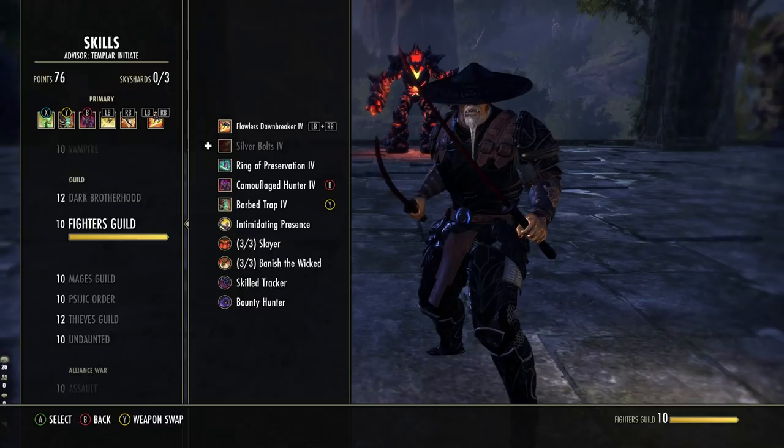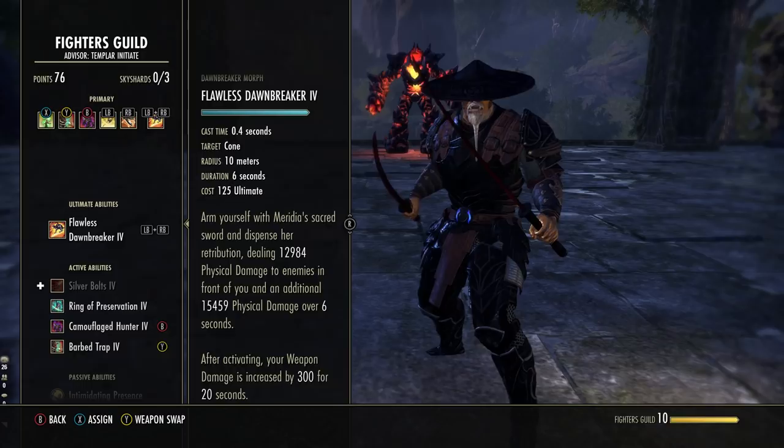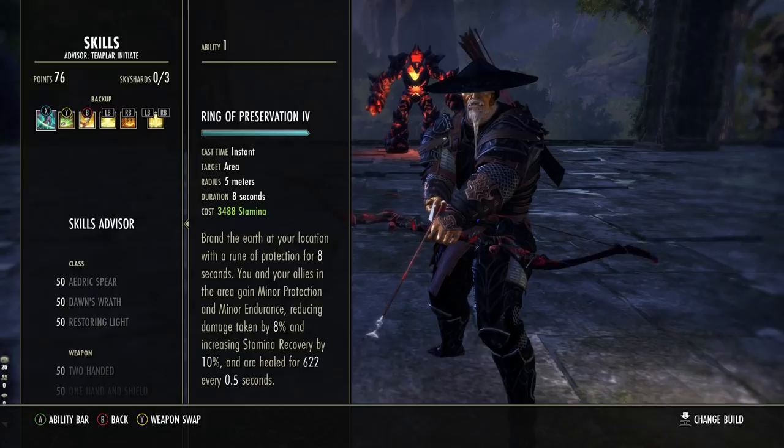Flawless Stormbreaker is our main ultimate on the front bar. It's here mostly for stats — we'll explain those in the passive section. It does really nice damage in front of you with an initial hit and damage over time, and it increases your weapon damage by 300. It's pretty good, but we're not actively using this ability — it's just here for stats. You want Flawless Stormbreaker on your front bar.